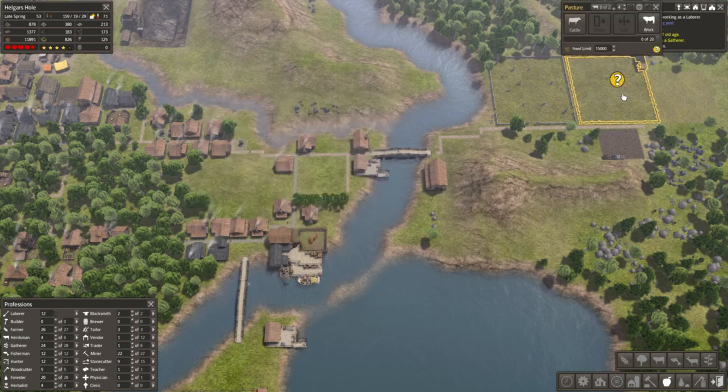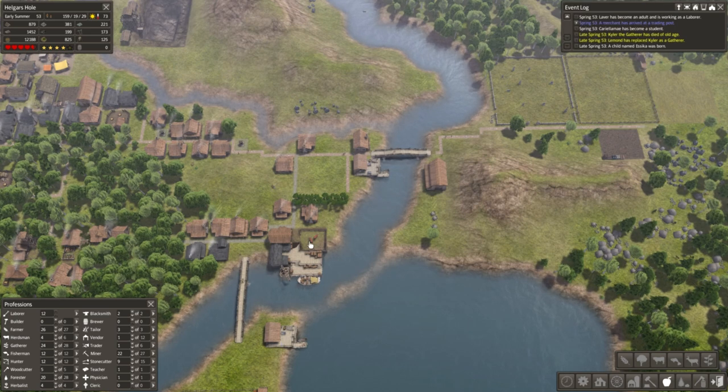We'll call this a cattle farm. And we'll allocate somebody to work there. Some of the farmers from these orchards will probably do it. And then it should be alright.